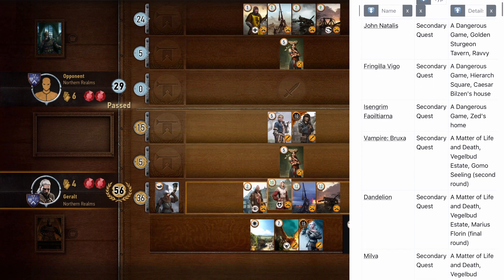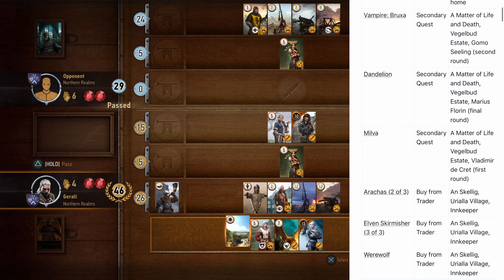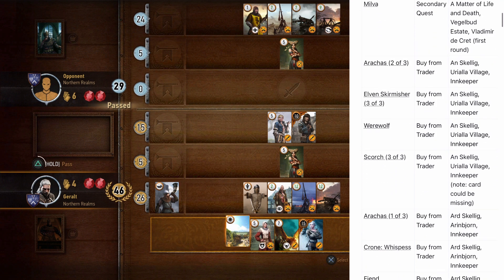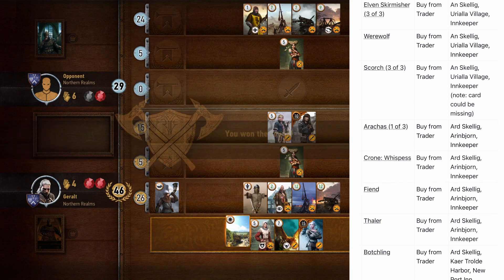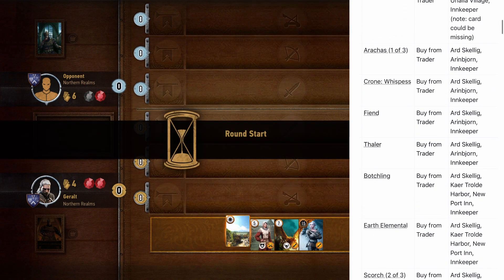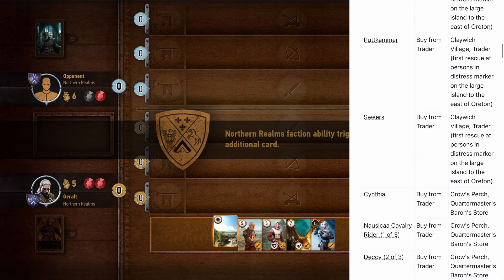The last column is called details — pretty much where you can get the cards or what quests you get the cards on. On the top right, it'll say a percentage of the cards that you've collected.